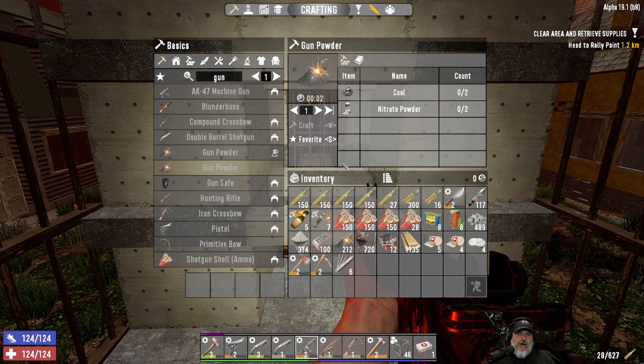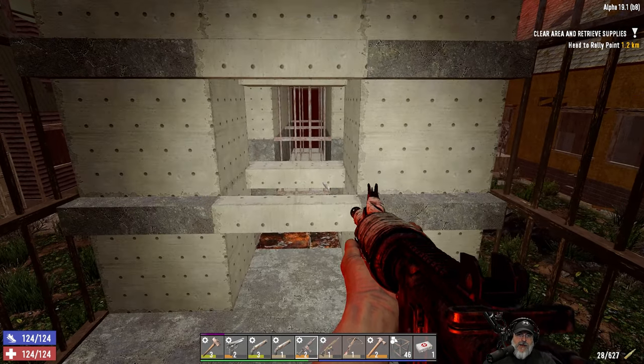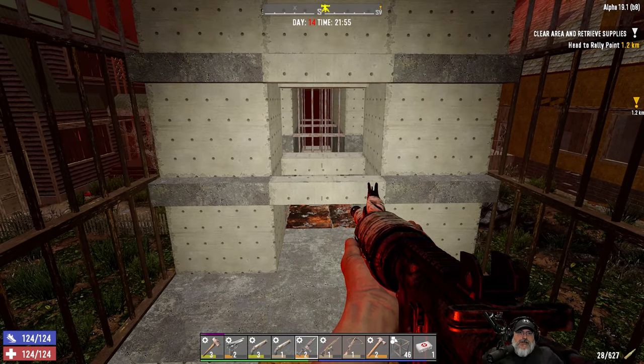One of you guys was asking in the comments what my game stage is — it's currently 42. We've got 430 kills, only died once to that businessman on the gravel road very early on. We're currently level 24. The TAC rifle is going to be our main weapon, with shotgun shells for when they get closer, and about 12 repair kits. We should be ready to go.